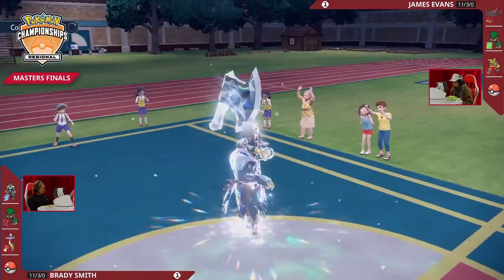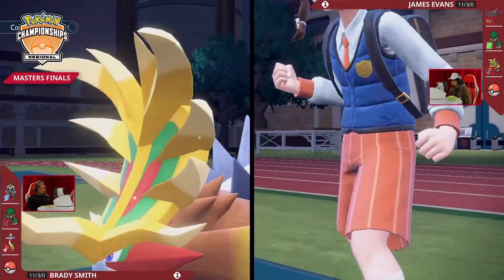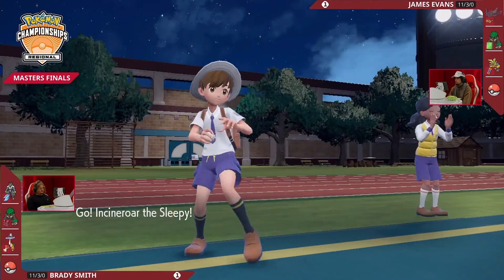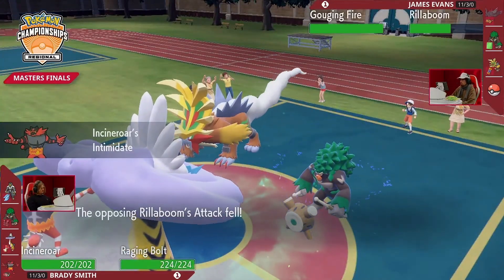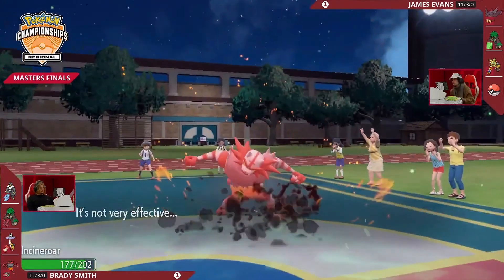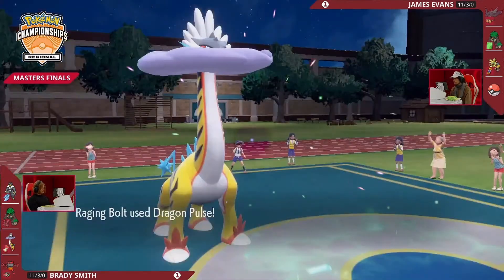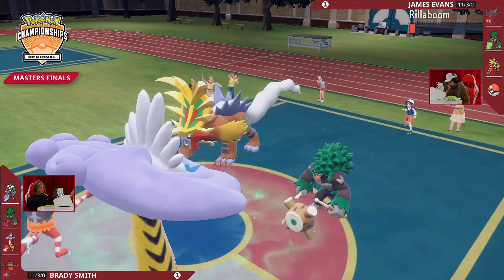Looking at this, it seems like a prime spot for Brady to get Incineroar in, lower James's Attack with Intimidate, and anticipate Ogerpon Wellspring was left home since Landorus-Incarnate is so valuable. Until that information is revealed, you have to play around both. Heat Crash into what was the Steel type denying Urshifu, but now Taunt into Raging Bolt — no Calm Minds, no Protects. It can go on the offensive though. Dragon Pulse not enough to deal with Rillaboom, and with that Taunt, Brady is very inclined to click Thunderclap.